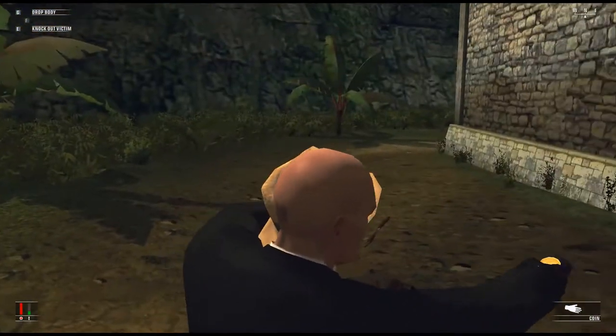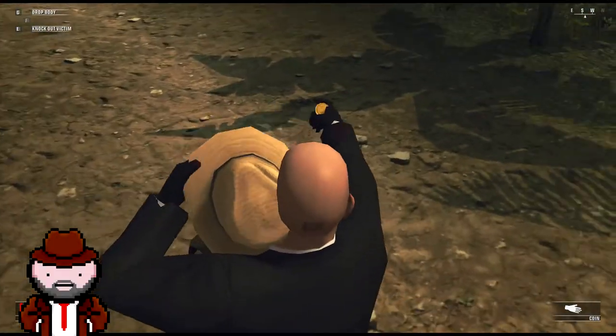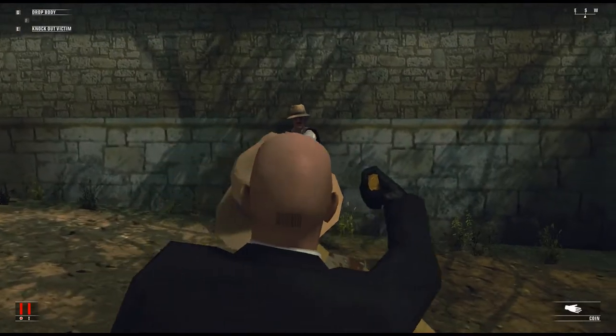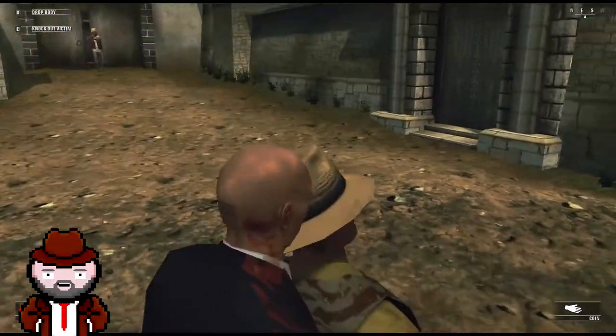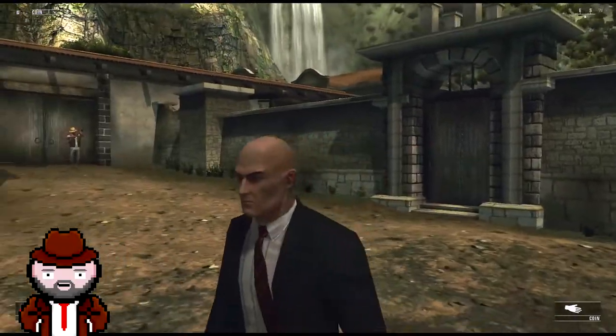Both 47 and the hostage randomly start to A-pose. Well, 47 just does it with one arm, but it still counts as A-posing. It is also possible that the head of 47 clips through the back of the hostage's head. This graphical bug can be ended if you just switch back to your pistol or lose your hostage by any way.